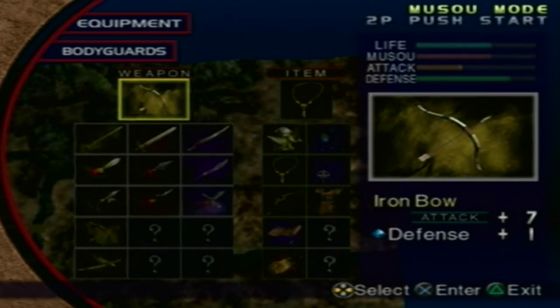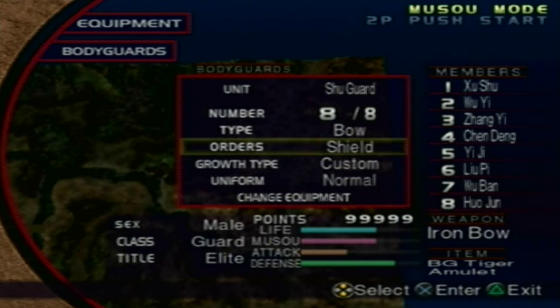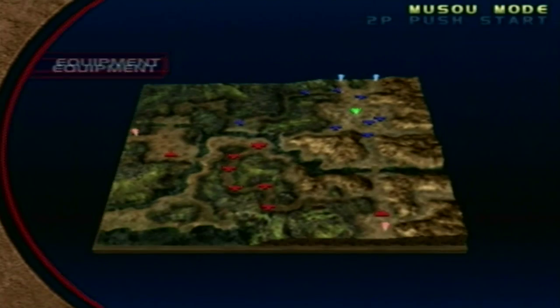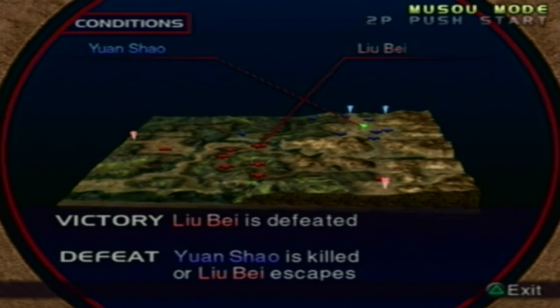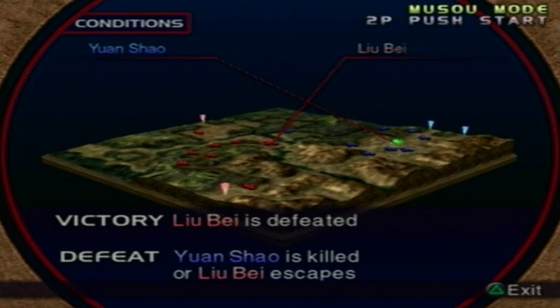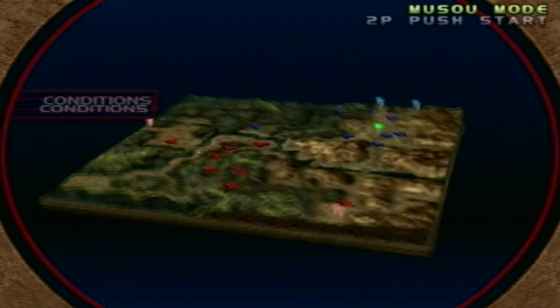The bodyguard equipment we're also going to keep the same — everything's going to be the same. We're not going to go any lower than 8, and the heist is obviously 8, so we're going to keep it at 8. The conditions: if Liu Bei is defeated, we win. If I die or if Liu Bei escapes, then we lose. It's game over. Plain simple.